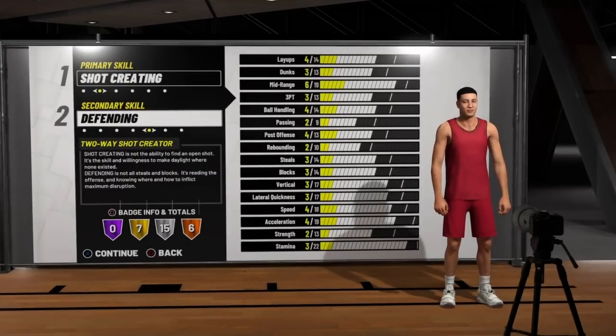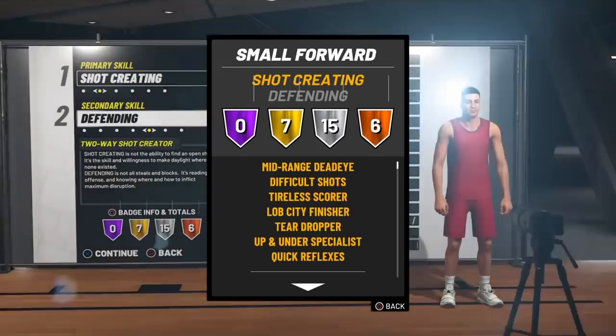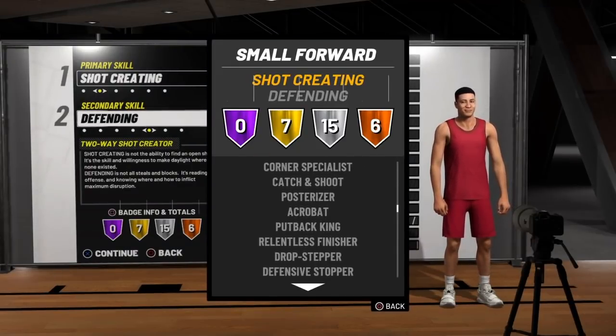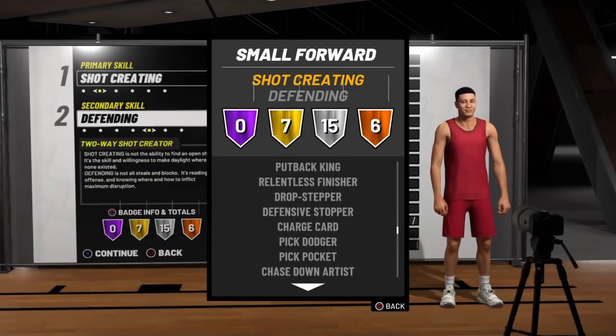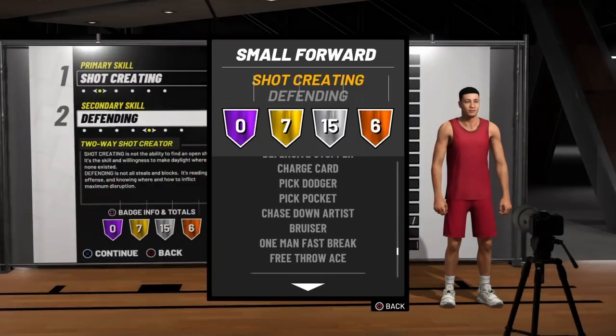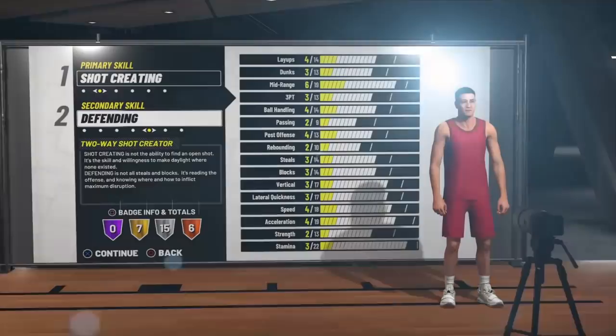Now if you watched my previous video when I was talking about the defensive builds and the 2-way builds, I talked about this one. This is one of my favorite 2-way builds — a 2-way shot creator. I made this build in 2K18 and I completely fell in love with it. This build can do it all. A total of 28 badges. This build can do everything from shooting, defending, dunking, and dribbling. It can do it all.